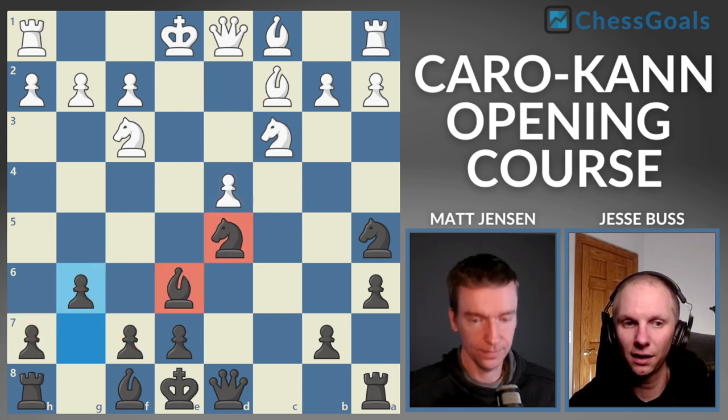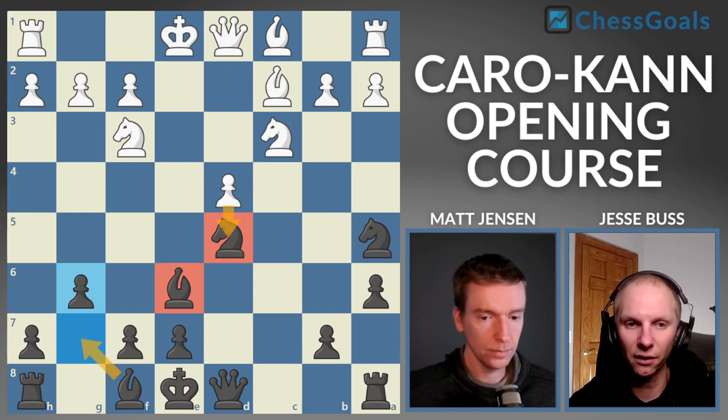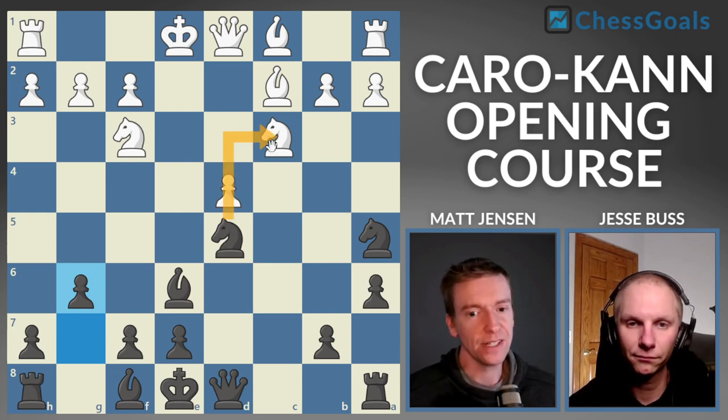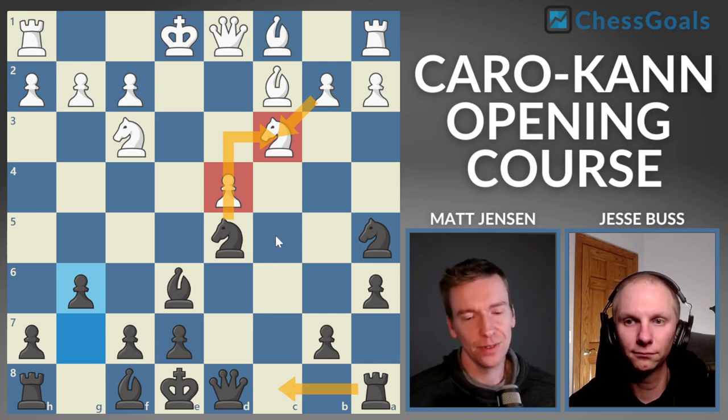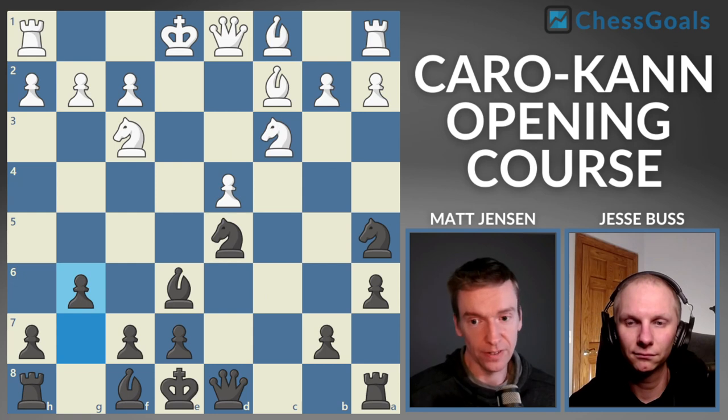A lot of times when one side has the isolated pawn — like white's isolated D pawn on D4 — if there's a kingside fianchetto for the opponent, it's very difficult for the IQP side to create an attack against the king because we block out the important bishop hitting H7. If you're thinking about this from white's perspective, this is a pretty bad isolated queen pawn position because this square is very well blockaded and we have a lot of pressure on this pawn. Sometimes we even take on C3, switching to a hanging pawn structure, and with the rook on C8 and control of the light squares, that's a nice structure to work with.